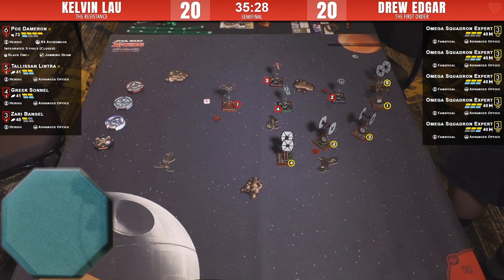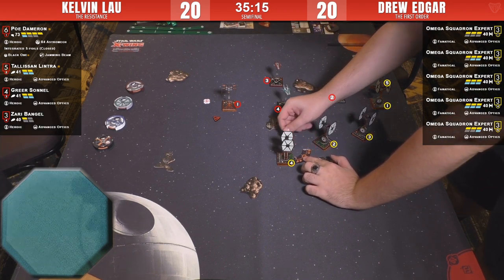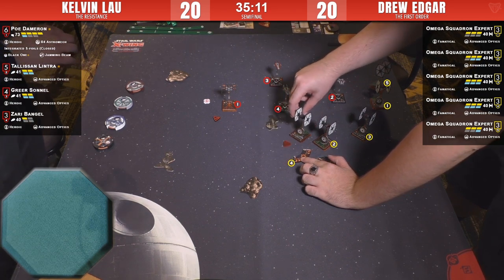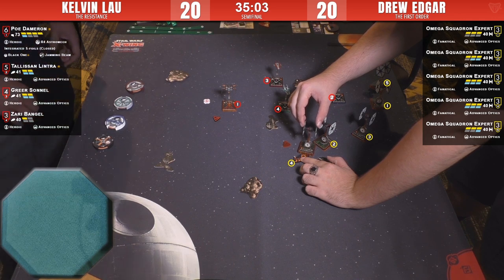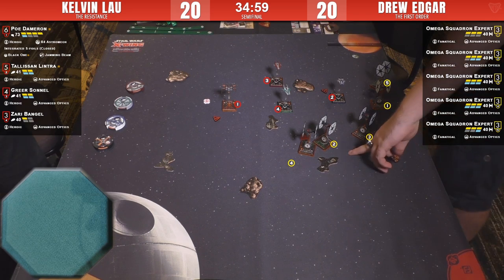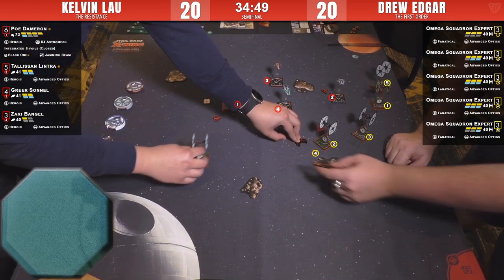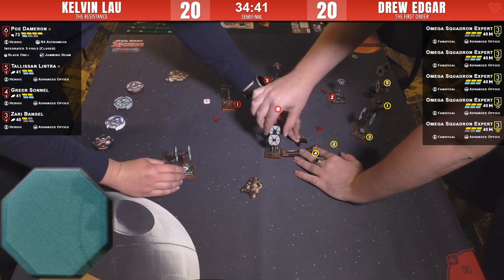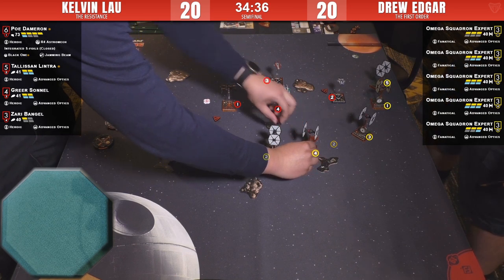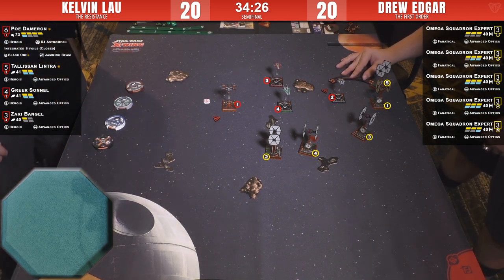Do you think the rise of other Resistance RZ-2s, because of the points change with Lulo, is healthy for that ship? Before it was ridiculous to play anything other than Lulo. He was strong but also fragile compared to these guys — these guys never give up their three green dice. That bump is going to bump yeah — I think those three ships are great. Tally just by being an I-5 is amazing, and she's cheap.